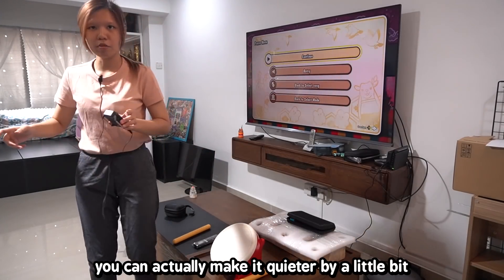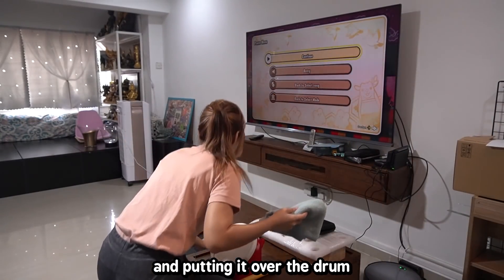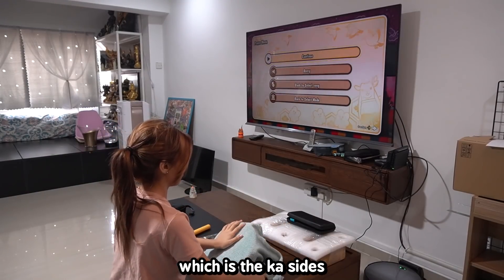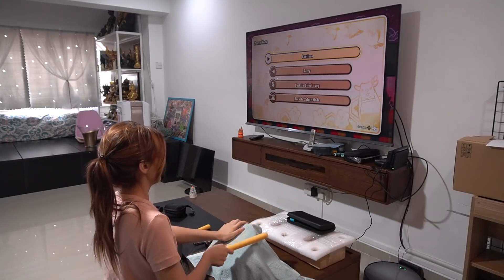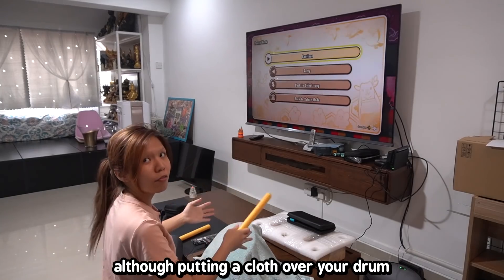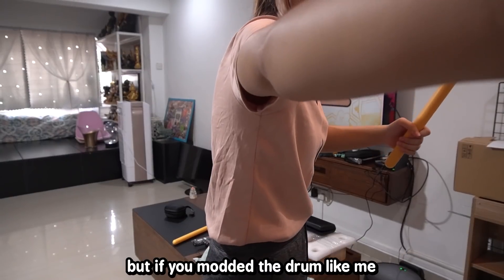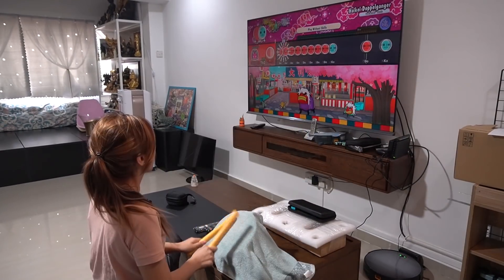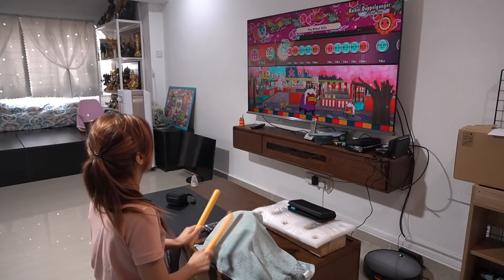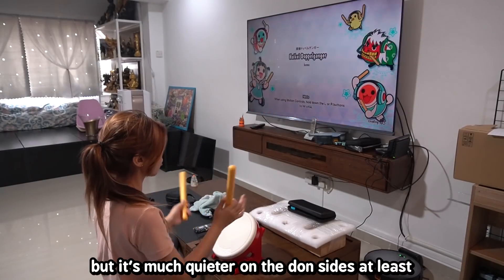If you find the drum too loud, you can make it a bit quieter by putting a cloth over the drum to muffle the sound. However, the kat sounds on the rim are still incredibly loud even with a cloth — you can hear the plastic, but the dons get quieter. Putting a cloth over the drum does affect the sensitivity a bit, but if you've modded the drum like me, it should still be crazy sensitive.